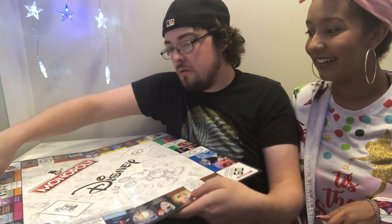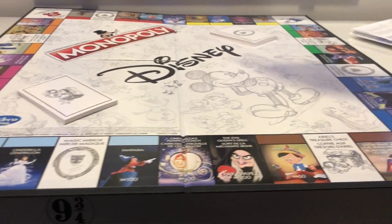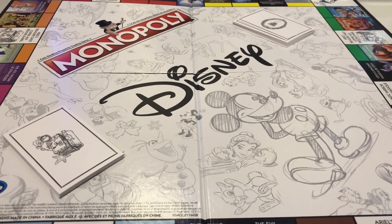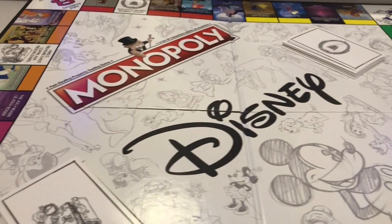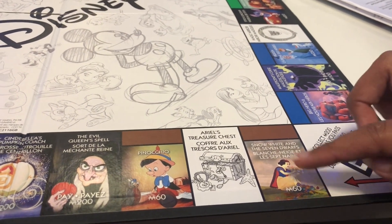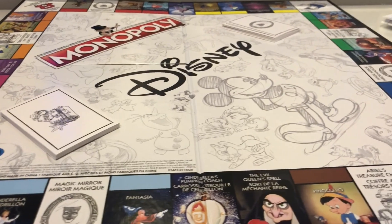Oh my gosh, this is so pretty! This is way better than regular Monopoly. I love Monopoly, don't get me wrong — but the colors! I'm feeling this Monopoly. So we figured we'd just show a close-up so you can all see. My favorite part about this board is the detail — all the animated drawings and cool illustrations inside. We've got Mickey, Belle, Mrs. Potts, a little Chip in there, Olaf — there's so many different characters, everyone's represented. Even the newest Disney movies are on there.